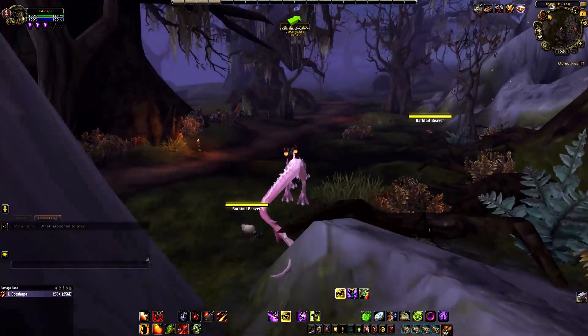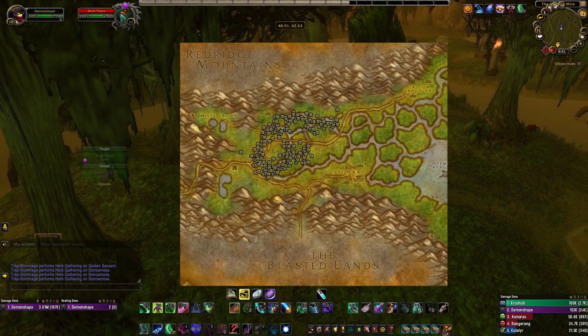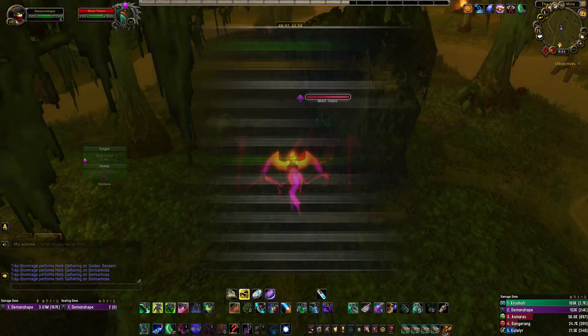The third farm I wanted to go over is going to take us out to the Swamp of Sorrows. There is a rare called Moltthorn that patrols around the area. Here are all the spawn points for this rare. The item to be on the lookout for is called a Living Cow.